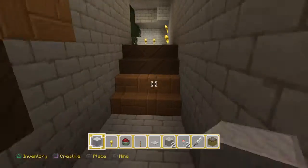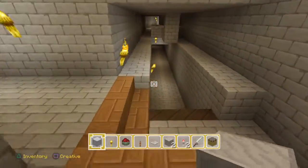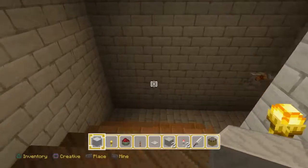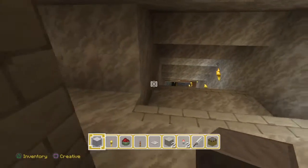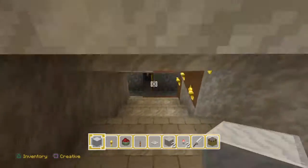You go this way instead of going that way — you go this way and down. This is a hidden security door where you can get a lot of people in. This is the dungeon.